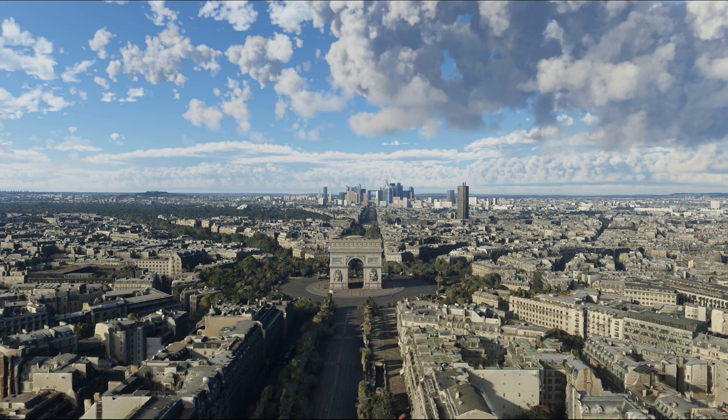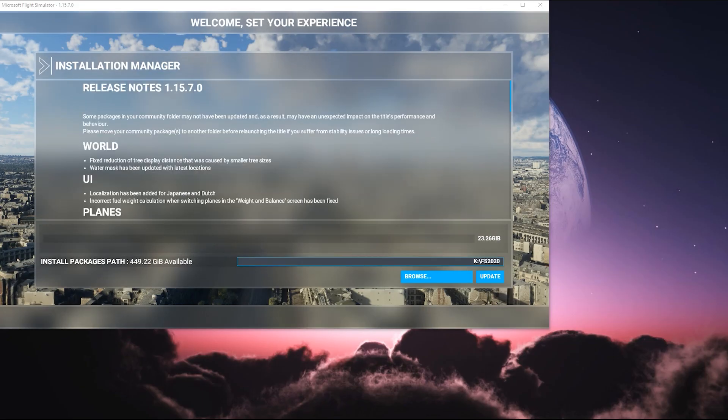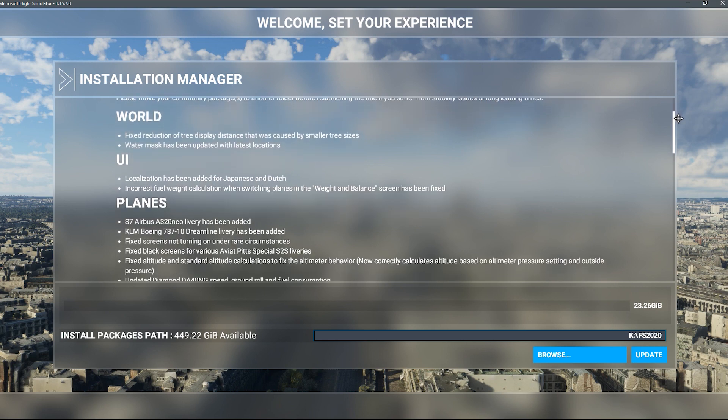Here we are back in the simulator and we're greeted right away with a new splash screen — I think it's a picture of Paris, France. Once you open your simulator you're going to be greeted with this window asking you to download the new patch for the game. This is 23.26 gigabytes to download. One thing I'd suggest is make sure this box is pointing to your correct download destination. For me it's on the K drive in a folder called FS 2020 — that's where all my updates go.